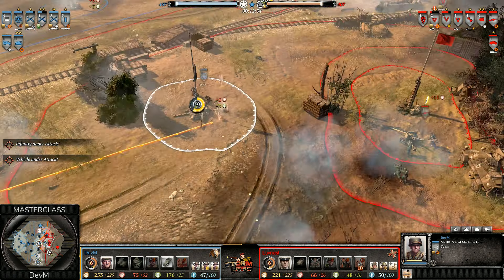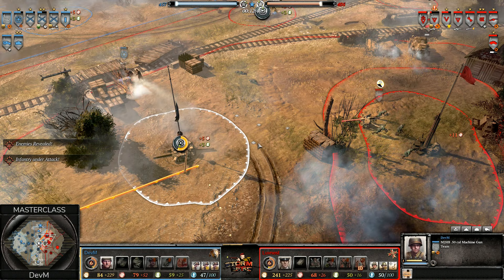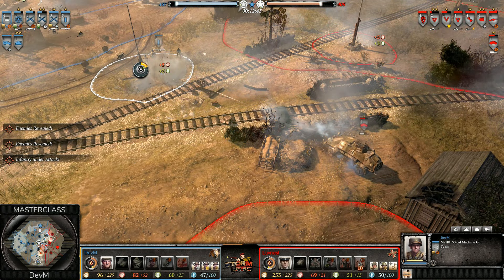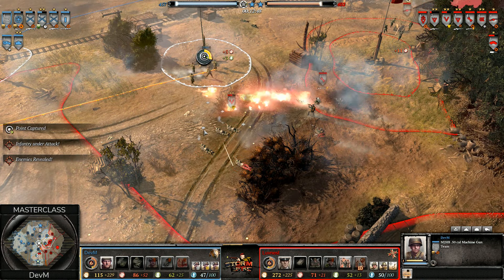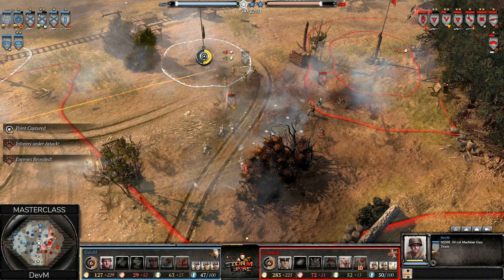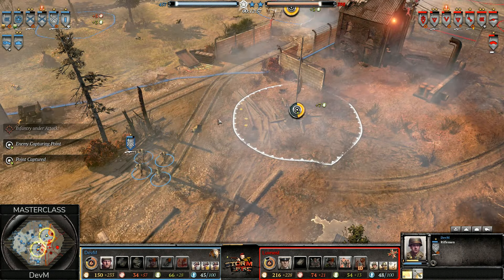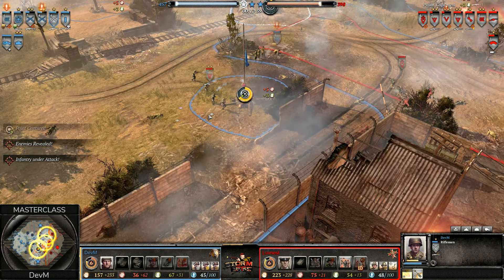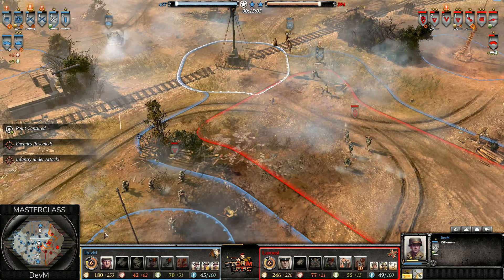My focus right now is mirroring where he's going with the units, because usually when you lose on one side — like he lost the south fuel engagement — you try the other side. So the MG shifted to the center because it's closer to where he's probably going next, and I kept maybe one rifleman on the south, then mirror where he's going.